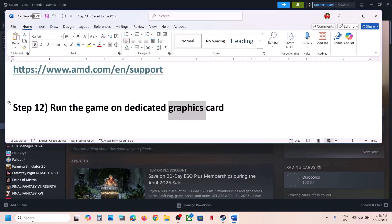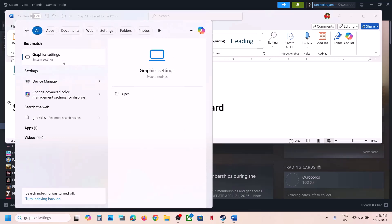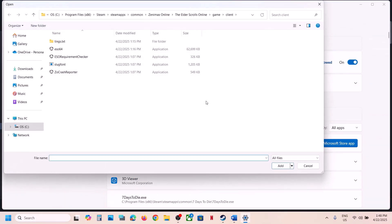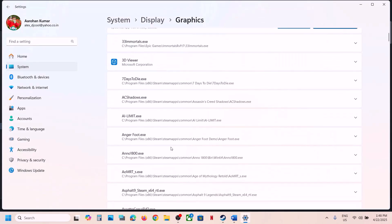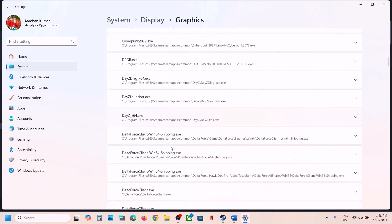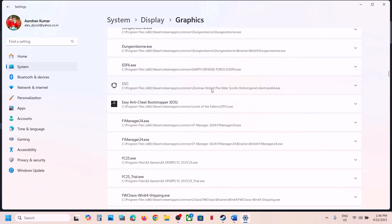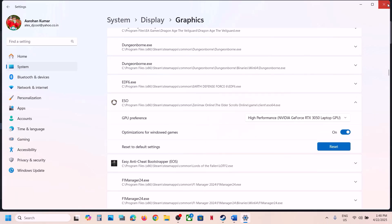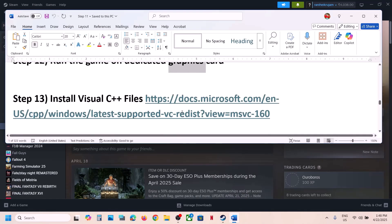The next step is to run the game on the dedicated graphics card. Type Graphics Settings in the Windows search box, click Graphics Settings, click Add Desktop App, go to the game installation folder, select the game EXE file, and click Add. Once the game is added, scroll down, find the game in the list, click on it, select High Performance, choose your graphics card, and launch the game.